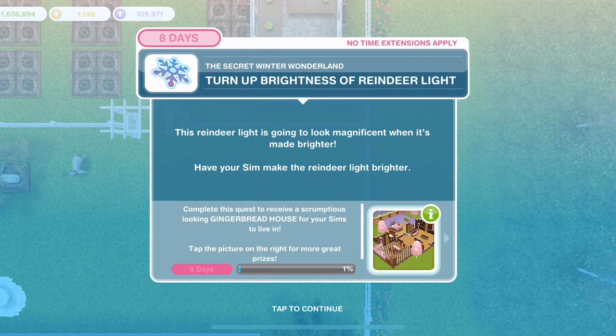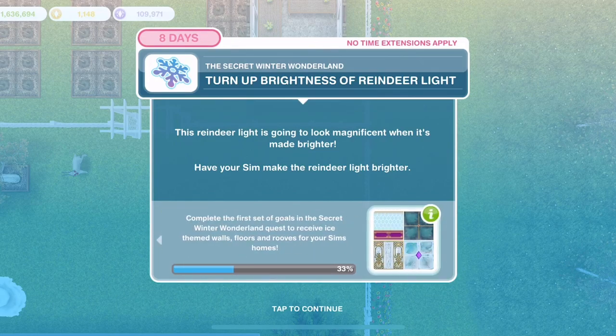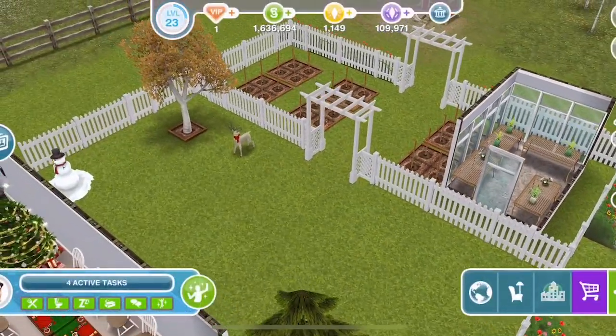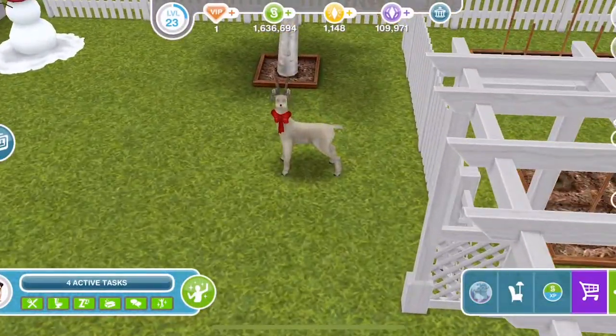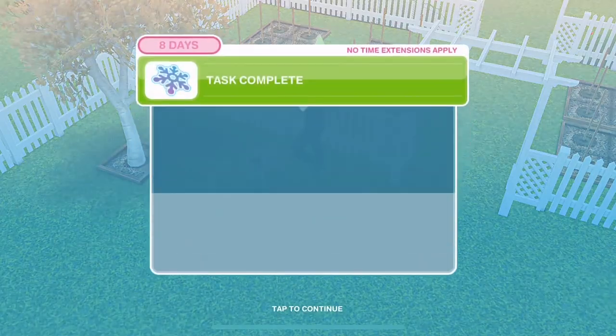Turn up the brightness of the reindeer light. This reindeer light is going to look magnificent when made brighter. Click on it and turn up the brightness - that's 30 seconds. I love these little lights. Task complete.